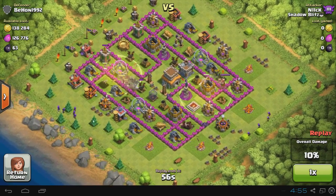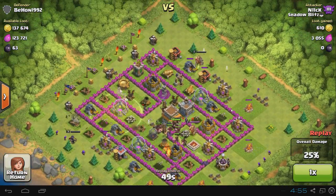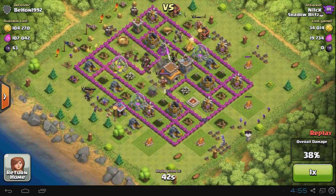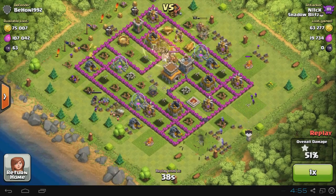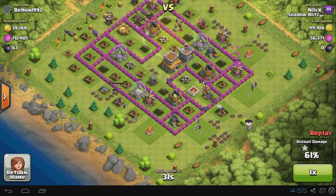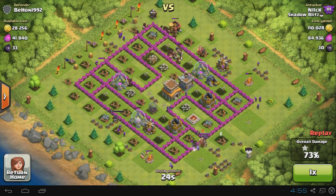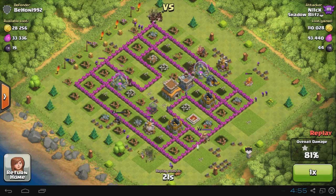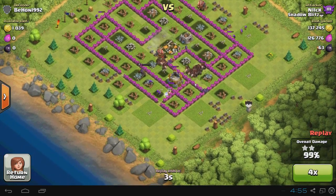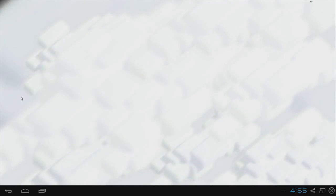I used way too many hogs — total overkill. I'm going to drop my hero on the left and on the top, with archers around the outside to clean up those last percentage points and little buildings. It's a pretty easy raid; most of the loot was in the gold mines and elixir collectors. I also put some wizards from my clan castle, which wasn't really needed. The hogs made their way through easily, and the dark elixir was only 63 — not much. Bam, easy 100 percent.